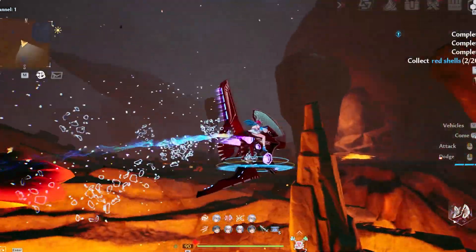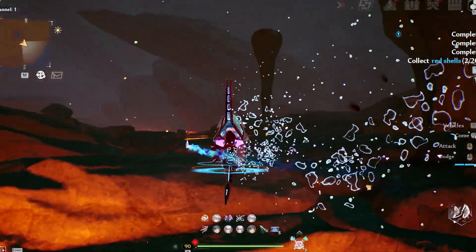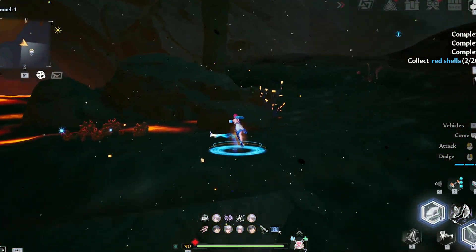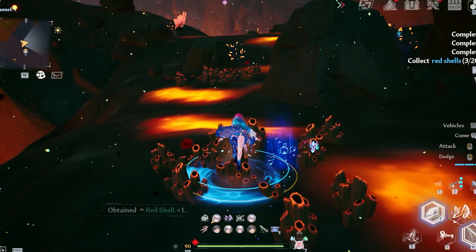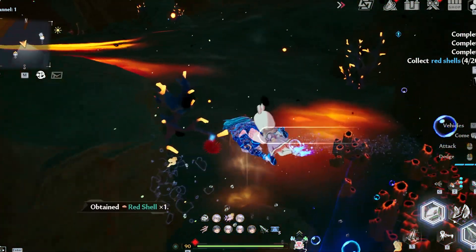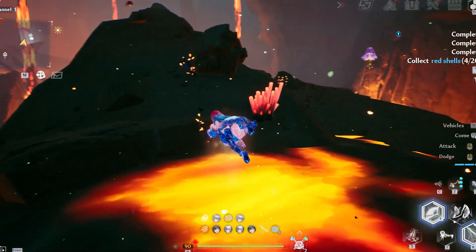Finally, the red shells. These are kind of a pain because you bounce off the bottom floor all the time, but they're in the third zone. You essentially just want to sweep the outer area — any time you see red coral, that's where they'll be. It should take you about 10 minutes to grab all of those if you don't already have them.